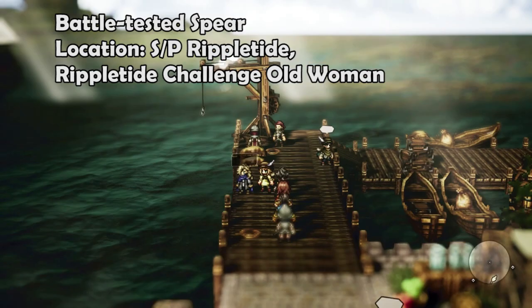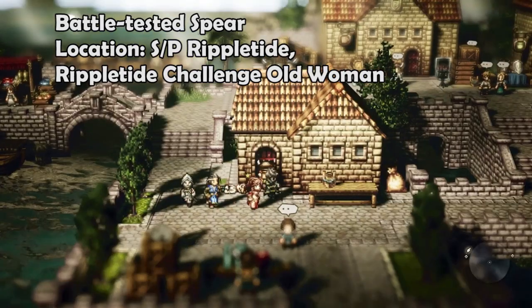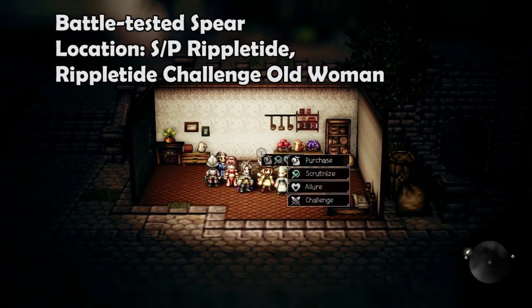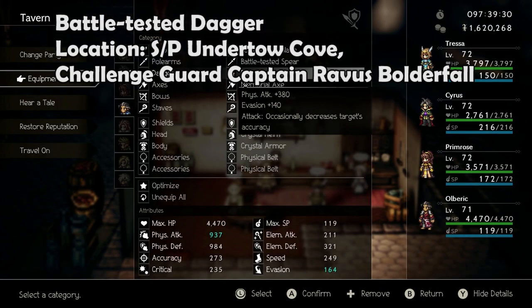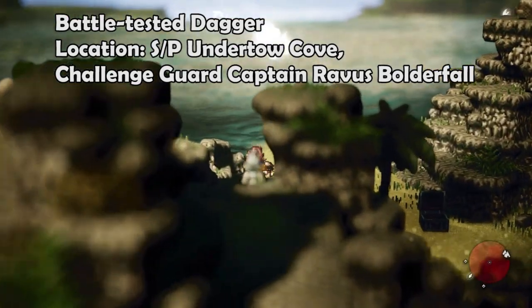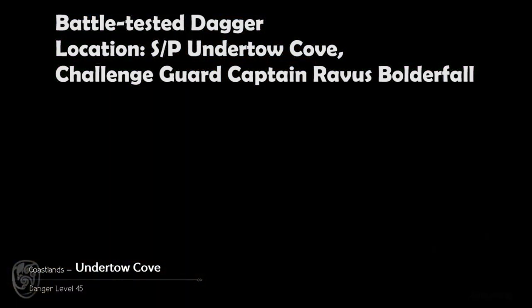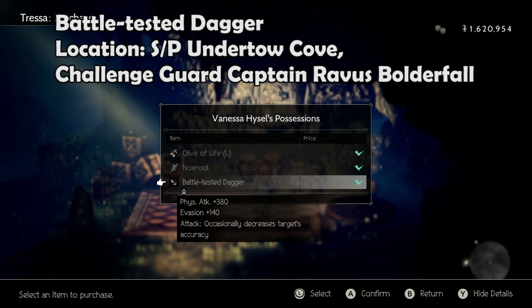The Battle Tested Spear can be purchased off Leon in Rippletide, or farmed by challenging an old woman in Rippletide. The Battle Tested Dagger can be stolen off Vanessa in Undertow Cove, or farmed by challenging the guard captain right outside Ravis Manor in Boulderfall.